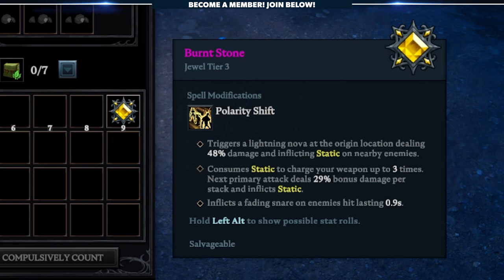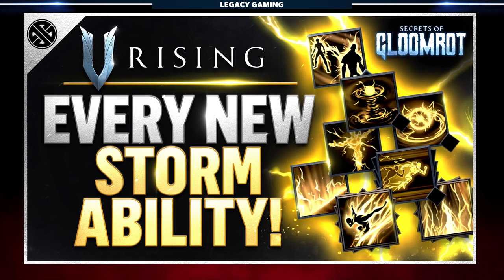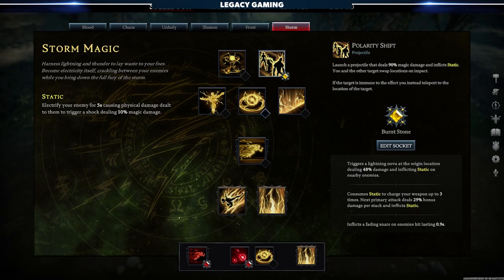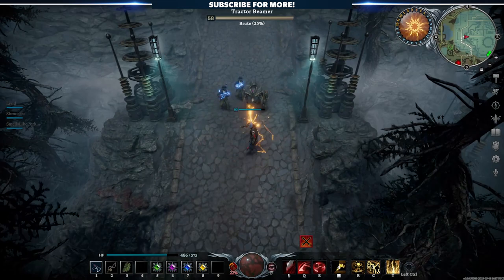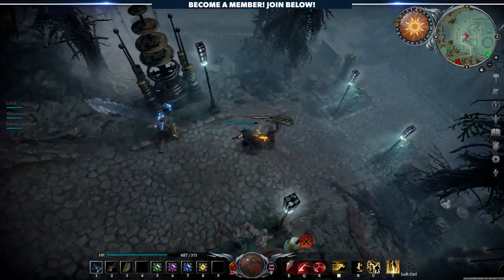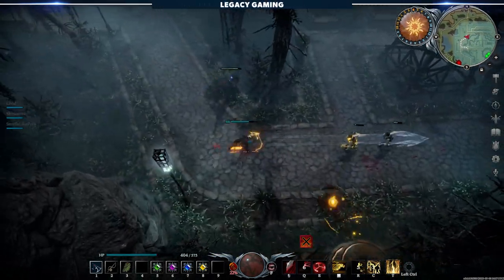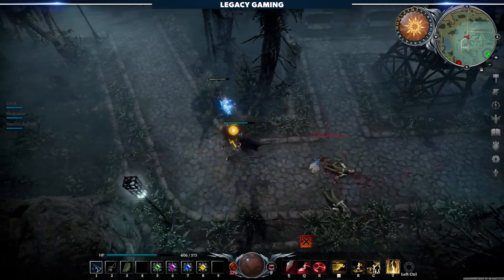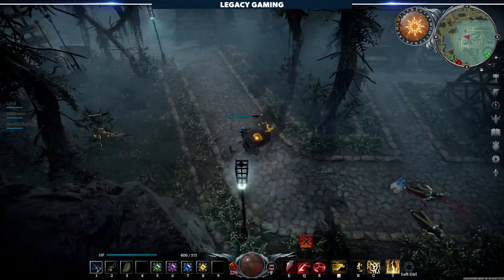Moving over to the Lightning Jewel, let's take a look at Burnt Stone, which modifies Polarity Shift, one of the new spells in the game. If you want a deeper dive into the Storm School of Magic, we already have a video up on the channel breaking down each spell. Right out of the gate, Polarity Shift is different. The third effect adds a small snare to each attack, which adds a little bit of utility, but it's the first and second effects that are really interesting. When cast, a Lightning Nova is also cast under the player, adding some direct AoE capabilities while also applying the Storm debuff Static. Additionally, this jewel gives the player the ability to charge up their weapon for a 29% increase in damage by consuming Static. This one spell has changed the nature of how the player can engage in combat, and that's only one jewel out of the three a player can equip across their three core abilities.